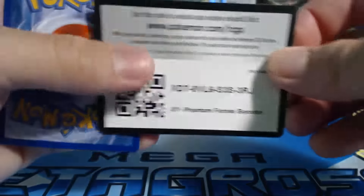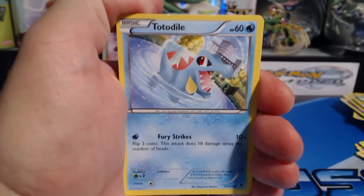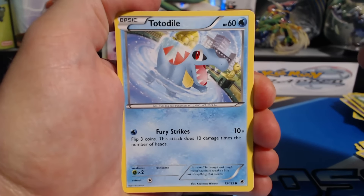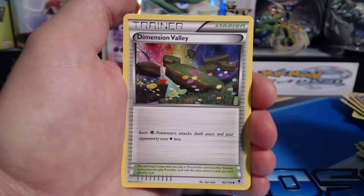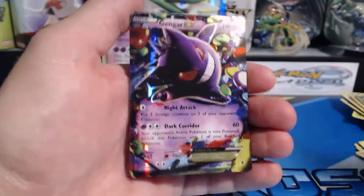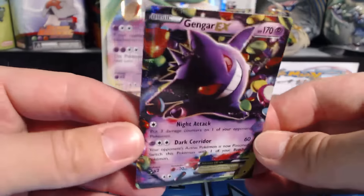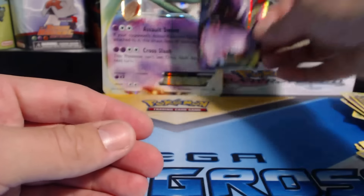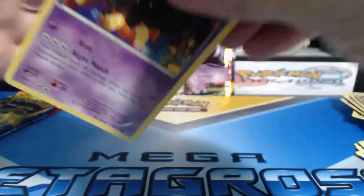All right, Phantom Force has been really good giving me EXes almost every video — Totodile, Yanma, Litwick, Gligar, Dino, Giraffic, Dimension Valley, AZ, Litwick reverse holographic. Another Gengar EX! Can't go wrong with that. Very cool first pack — Gengar EX from a Gallade EX box that I got for 10 bucks, wow.